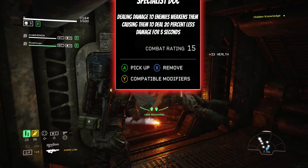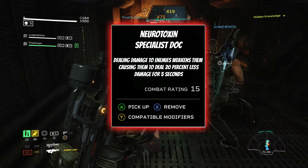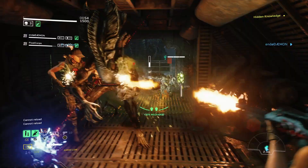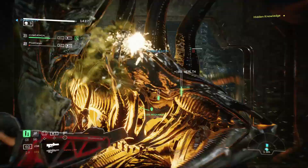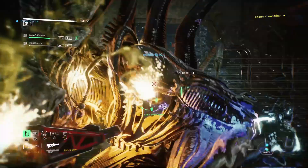For the Doc, the hidden perk is Neurotoxin Specialist — dealing damage to an enemy weakens them, causing them to deal 20% less damage for 5 seconds. I really like this one. The Doc can do a lot with that, especially combined with his trauma station's area of effect, meaning there'll be a lot of damage reduction going on. If you want a Doc that negates damage for yourself and your team, this will be really effective at late game for harder difficulties.